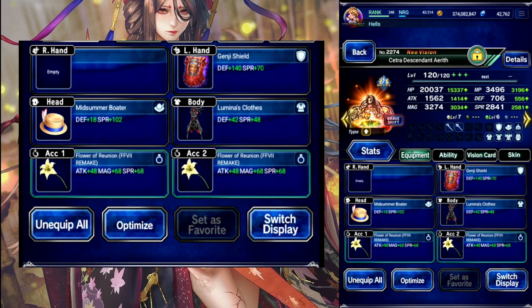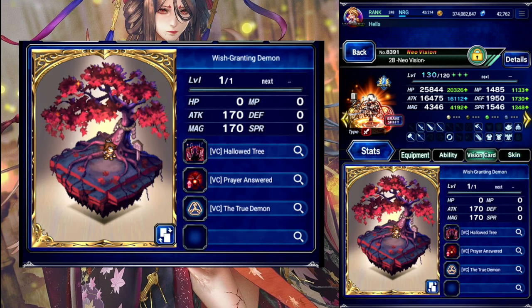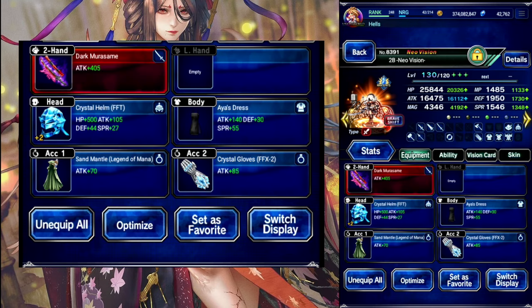Aerith is here just to limit to buff us, so her gear doesn't matter whatsoever. 2B in the base, LB focus. Chain cap is on the card for her. 300 plant, 300 limit damage there.